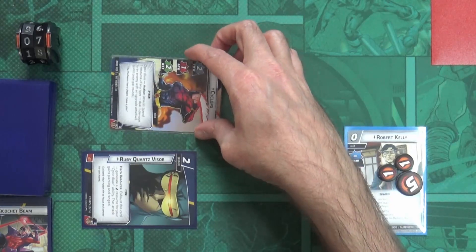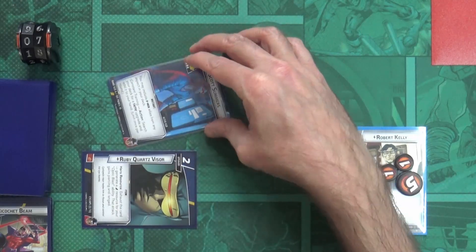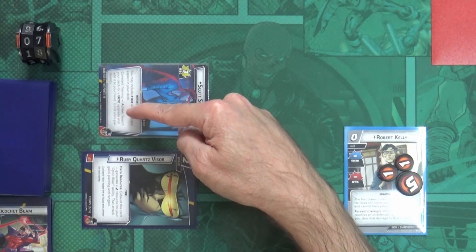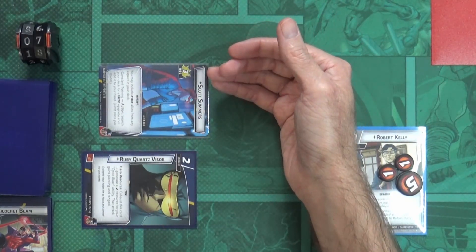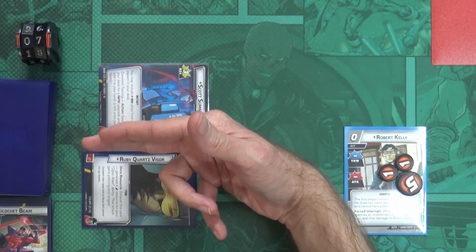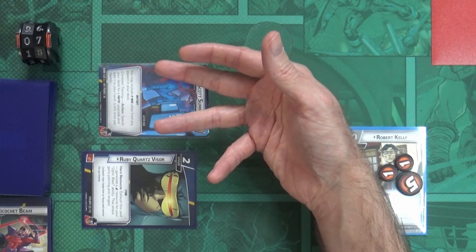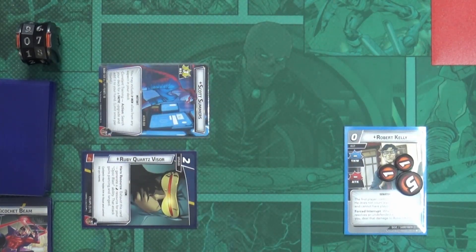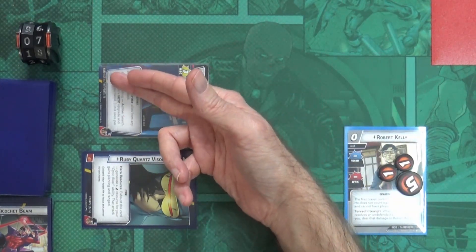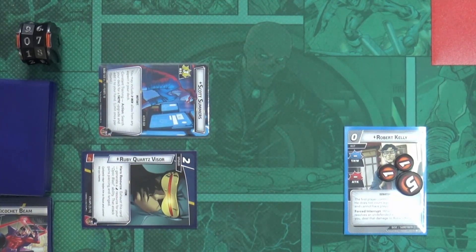Now I'm going to take advantage of there being no threat on the main scheme and switch to alter ego form. I could still activate Constant Training since it doesn't require exhausting Scott Summers, but getting a tactic right now isn't going to help since I'm going to the end of my phase and drawing up anyway. I'm really just switching to alter ego so I can get a bigger hand draw and hopefully burn Sabretooth down to stage two on the next turn.